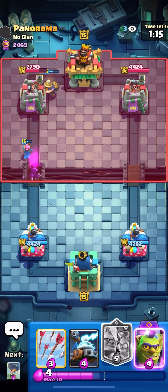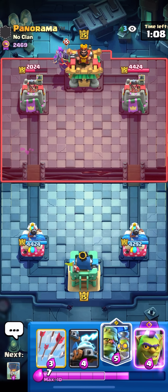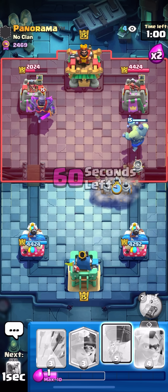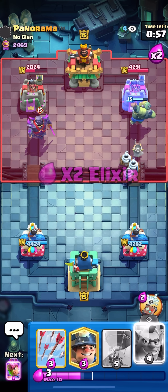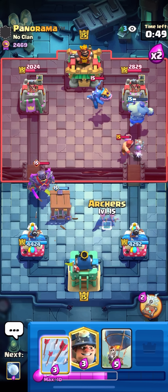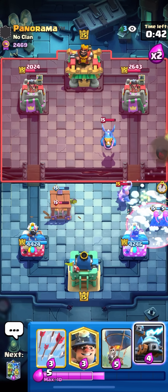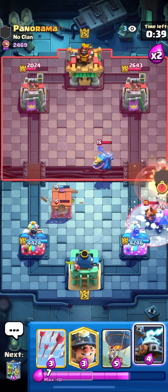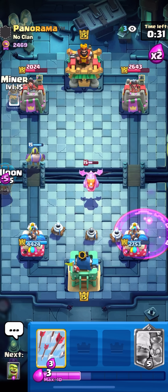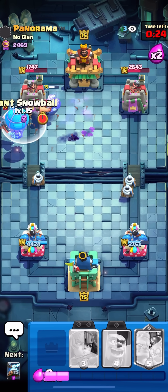I'm gonna Minor, Archers at the bridge, and then Snowball on the Barb Barrel — just gonna be such a pest, he's gonna have to defend that again. Bro, so much damage! Evo Pekka in the back — I'm gonna Goblinstein the bridge and then he's gonna go for the Lumberjack. I'm gonna Zappies to take out the Lumberjack then pop the ability — but never mind. Good thing I didn't use the ability — I can just Evo Cage that Pekka. There goes the Pekka! Evo Archers — balloon's gonna die so quick. Snowball that back.